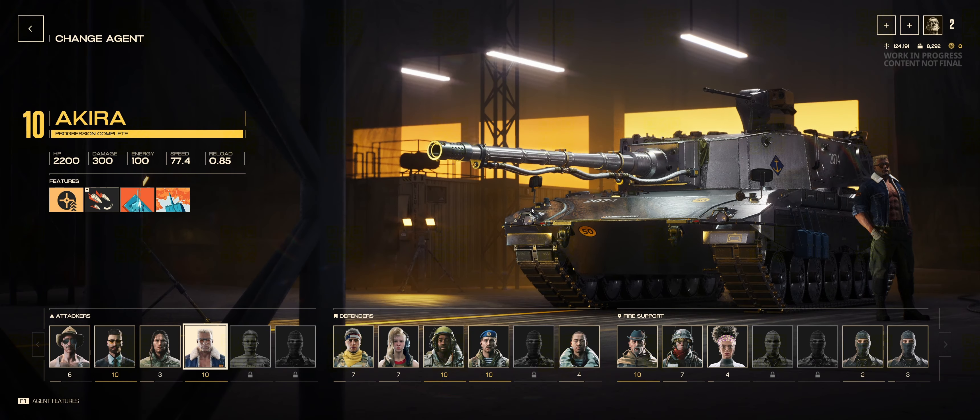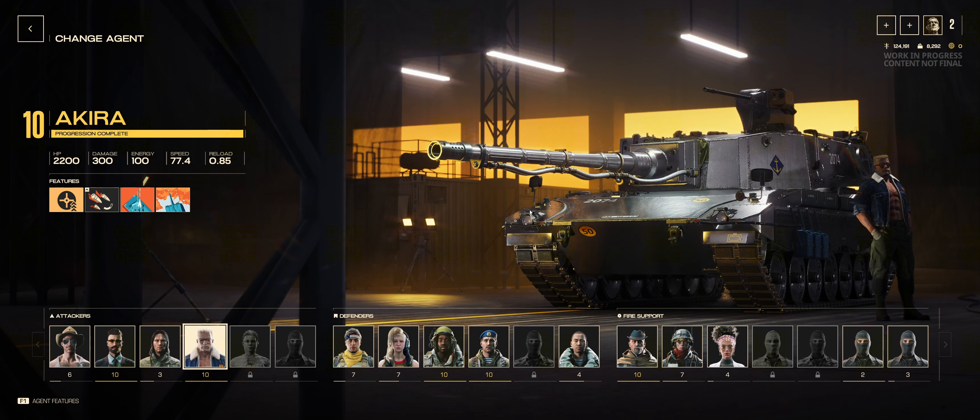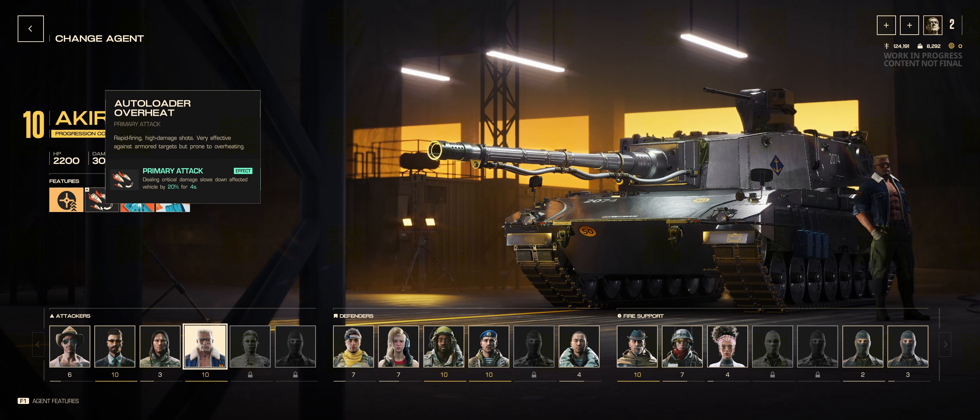Now, to the Akira. So the Akira is one of the attacker agents, and I have found a lot of success with this vehicle — it has recently gotten buffed. I like to play this thing a little bit more out in the flanks, but I'll talk about that more when I get to the gameplay. For now, let's look at some stats. So we've got Bullseye, which is basically three crits gives you a 30-second boosted accuracy, or just your next two shots.